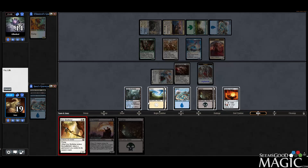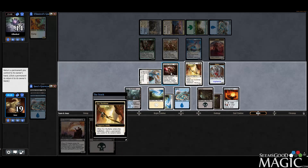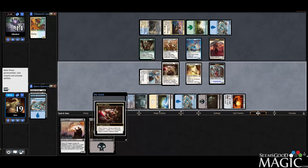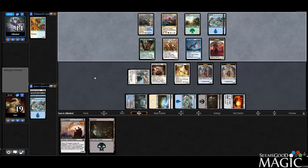We'll play the Skyfisher and then bounce the Splicer. We could actually bounce Resto instead — that probably makes more sense, unless they have Counterspells. I'm just going to do Splicer instead. It's not like Restoration Angel would be a surprise, and it's not like we need it as a blocker since we have Skyfisher now. So let's bounce the Splicer and replay it while they're tapped out — not worry about Counterspells, keep Restoration Angel on the battlefield, get another 3/3.